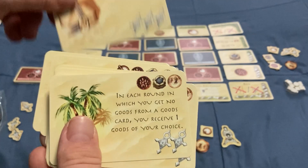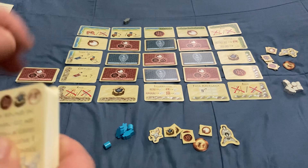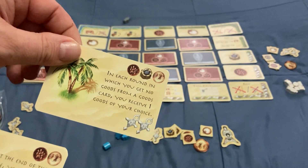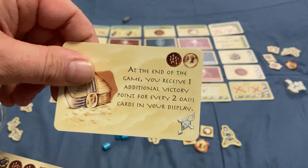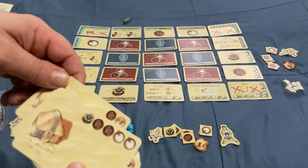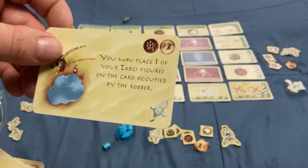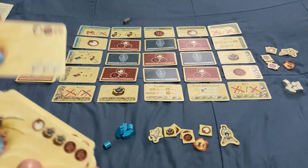There are different types of abilities. Some of them will take effect immediately. Some can be used on any of your turns — like this one: in each round in which you get no goods from a good card, you receive one good of your choice. And some of them, like this one, are endgame points — you get an extra victory point for every two Oasis cards in your display. Some cards let you pay less, some let you place your target figure on a card occupied by a robber.